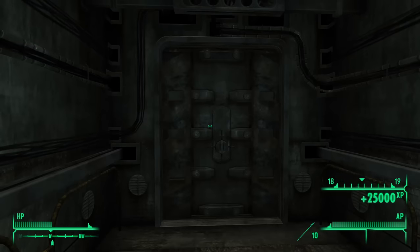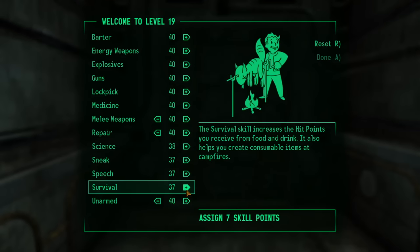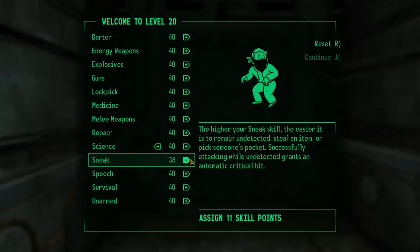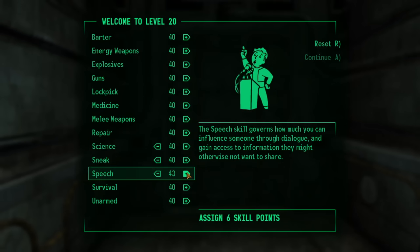In an effort to keep things somewhat fair, rather than dumping all my points into skills that I'd usually rely on, like Speech, Sneak, or Guns, I decided to get every skill up to 40, then I put the 9 leftover points into my tag skills — the skills that I just said I'd normally rely on.